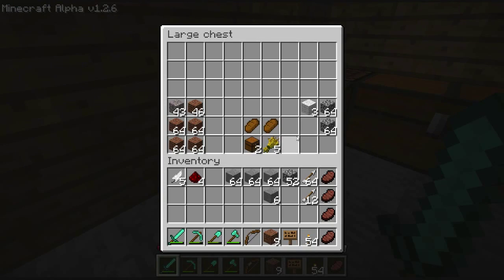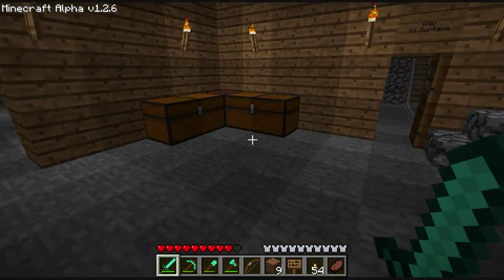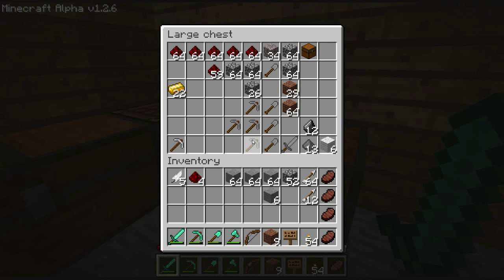Like, in here we got some stone, some food, some more stone. There should be some wood somewhere. Here we go, over here — there's a bunch of mining picks, a bunch of shovels.